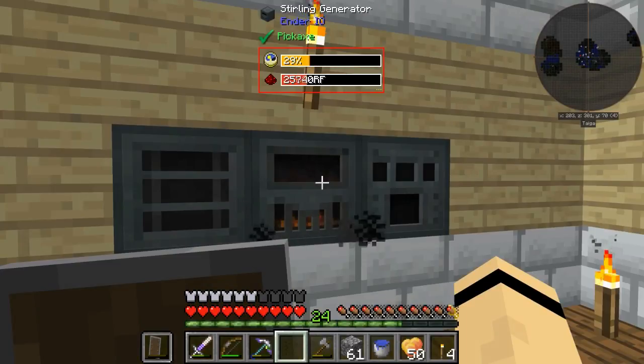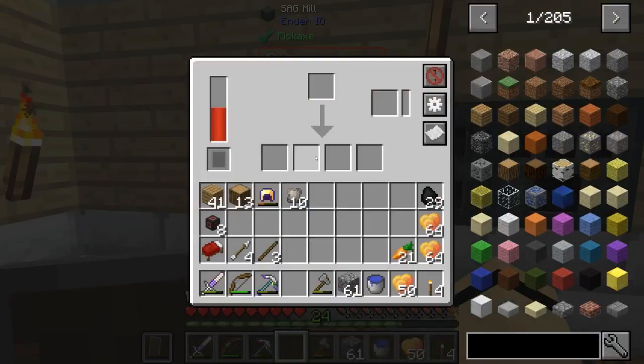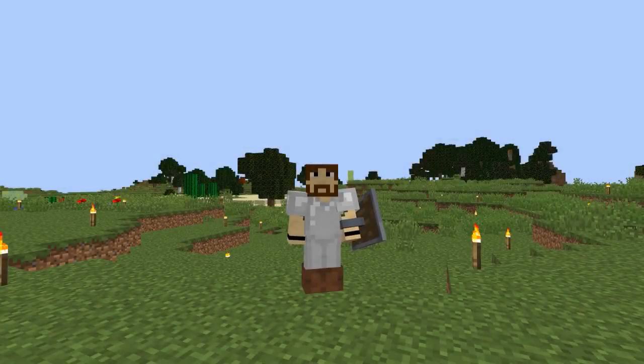I've never actually done Forestry on Grand Skies 2, so I don't know if they need power — though they have machines that do stuff so I assume they would. Now that I have all this up and running, I'm going to start throwing stuff into the Sag Mill. I've already got a place set out in the world, so stay tuned.